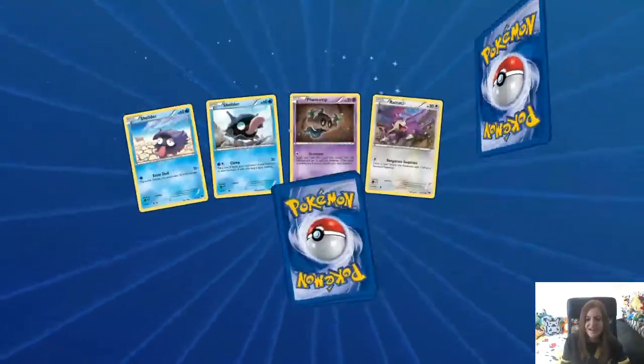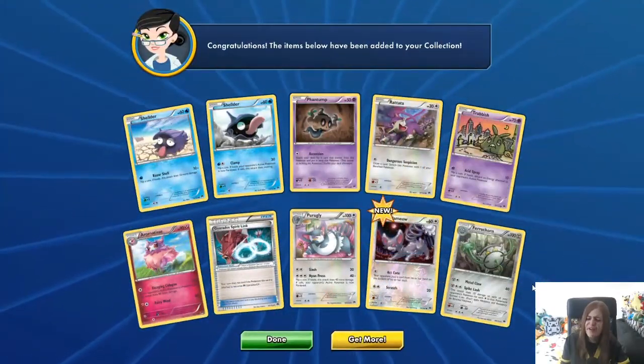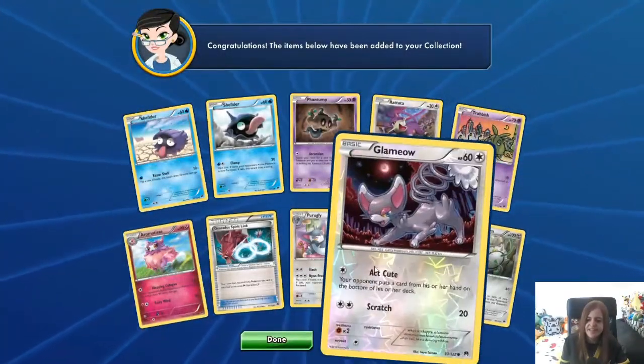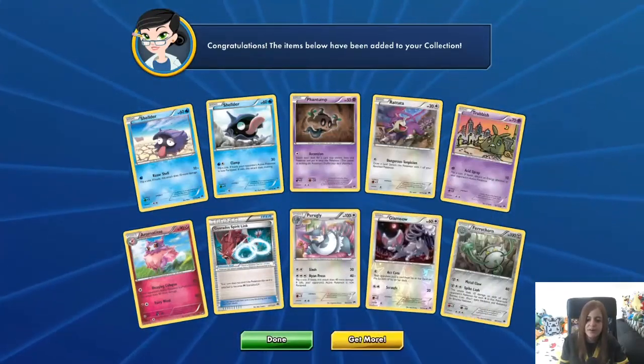This is the last pack — let's hope for some last pack luck. It is another Volcanion. I must have had all of those today. These two were in that Volcanion deck I was talking about in the other episode as well.